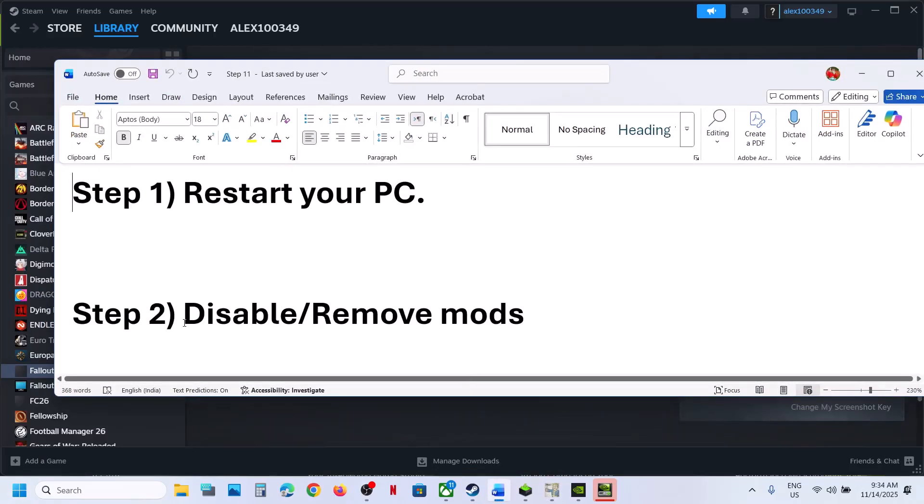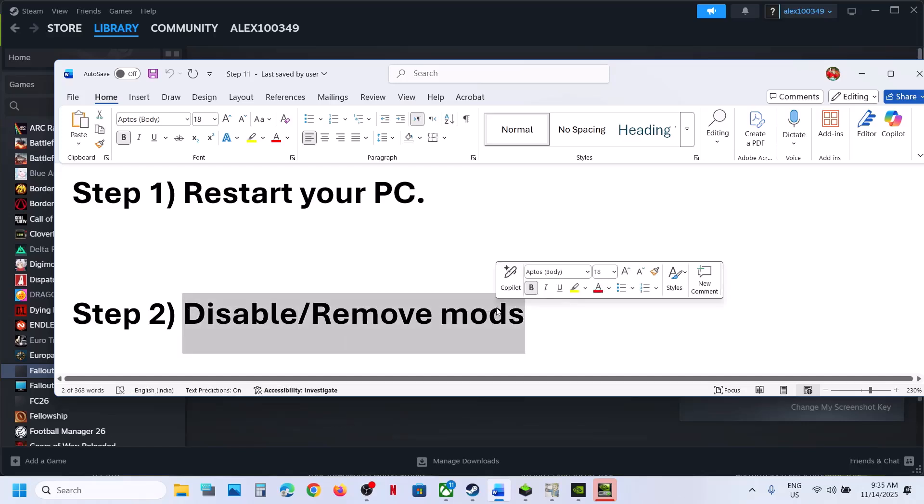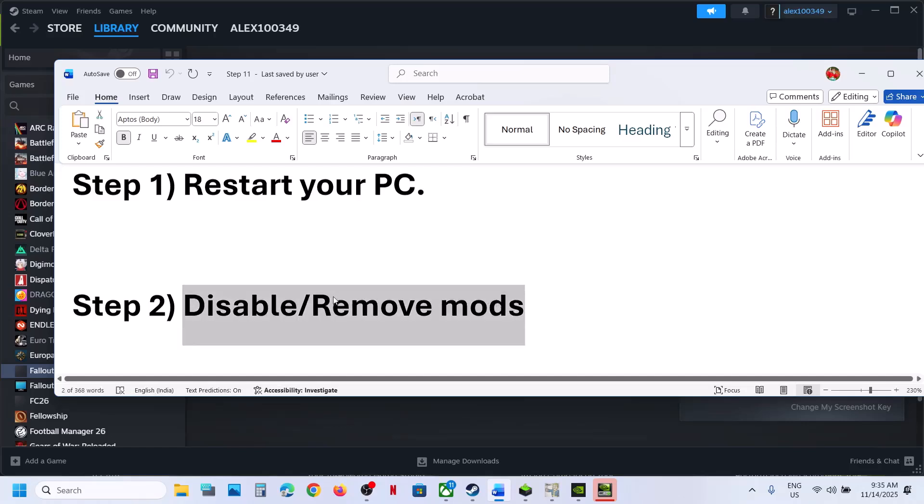The next step is to disable or remove the mods. Before you launch the game, if you are using mods, you can just remove or disable them and then relaunch the game.